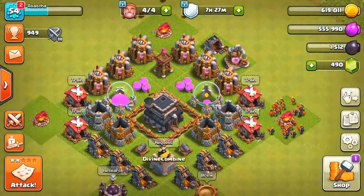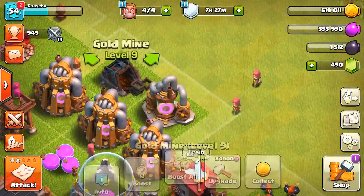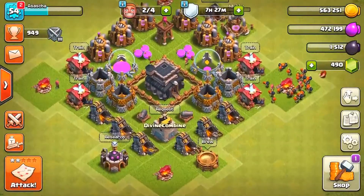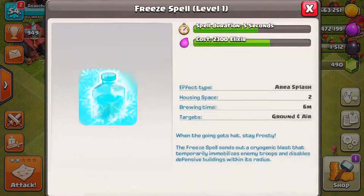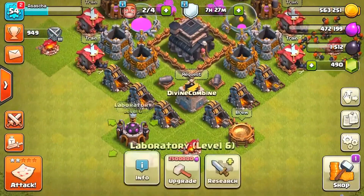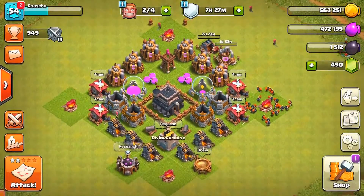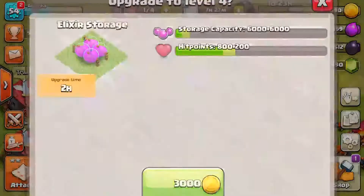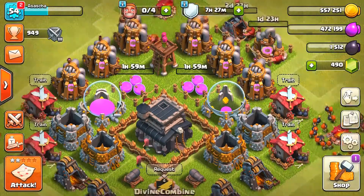We've upgraded all of our collectors to the next level, except for the ones at the top of the base — let's upgrade those now. What else can we upgrade? The spell factory is a little too expensive, but we can unlock two spells at once which will be interesting for a different video. We can't upgrade much else because we don't have enough elixir. Actually, we can upgrade the elixir storages — there we go, elixir storages up to the next level.